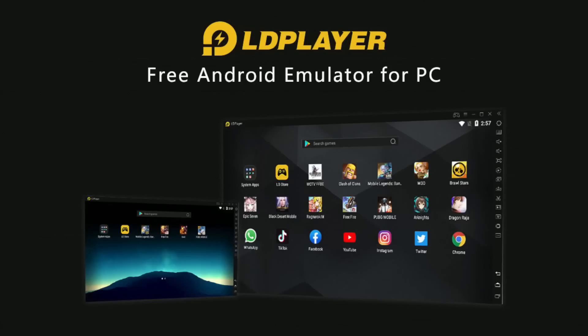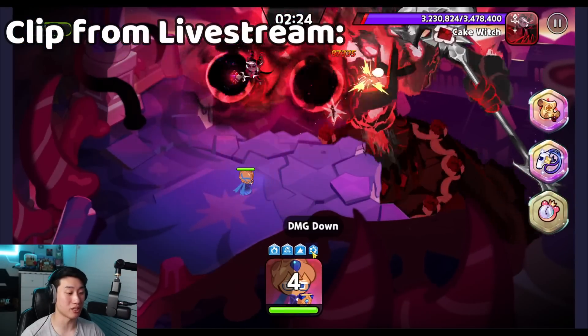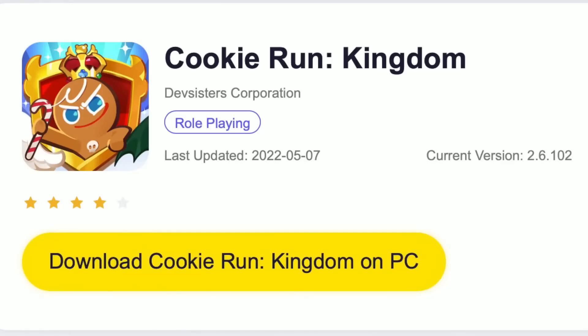Alright guys, so before we get back into the video, I do want to thank the sponsor of today's video, and that is going to be LD Player. So if you guys are wanting to play Cookie Run Kingdom or any of the other Android games that are available on the Google Play Store, then make sure to go and check out LD Player, which you can find down in the description below. There will be a link where you can be directed towards the website to download LD Player 9, which I am currently using right now.